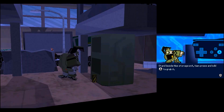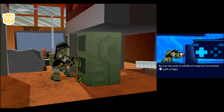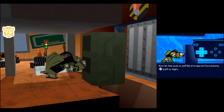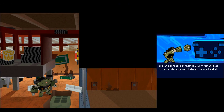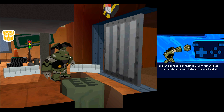Stand beside this storage unit, then press and hold the A button to grab it. You can then push or pull the storage unit by pressing the control pad left or right. Touch objects or enemies on the touch screen to launch your wrecking ball at them. You can also trace a straight line away from Bulkhead to control where you want to launch the wrecking ball.